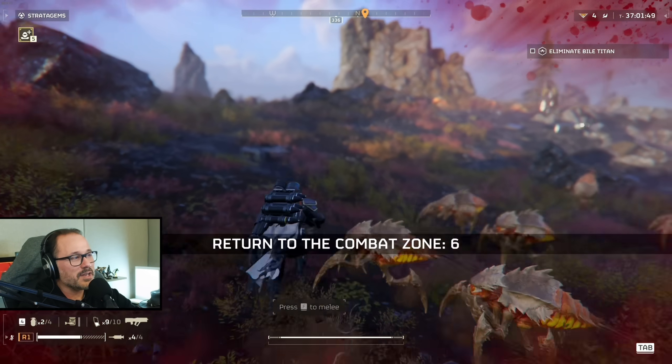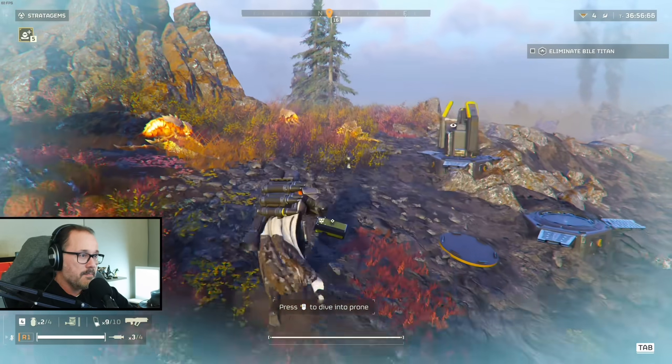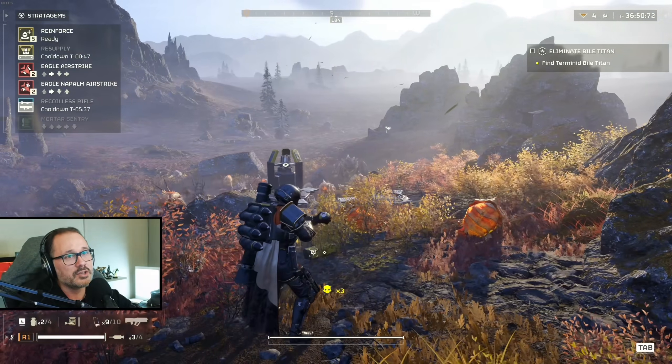We landed on the edge of the map, so I'm trying to get back to the map while creating distance. I healed right there — sometimes you might think, let me get clear before I heal, but no, just heal in the middle of the mess. The heal in this game is brutally powerful; it will regen you while you're getting hit. If you keep running and getting hit without pressing the healing button, you're going to die.